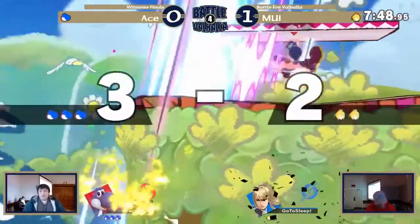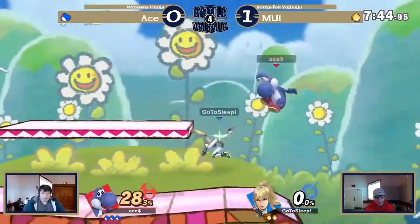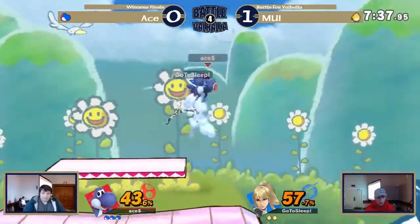That quick SD by MUI could come back to haunt him here. The base only taking like 10% off that. Gets the downer — he already deals 57% in like three moves.